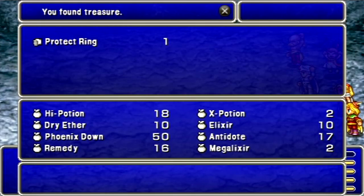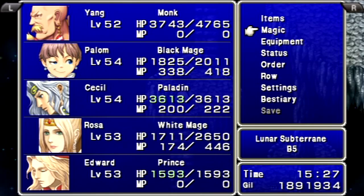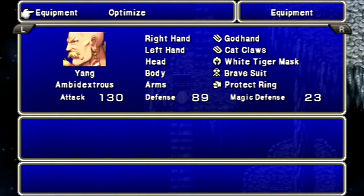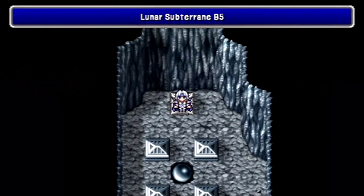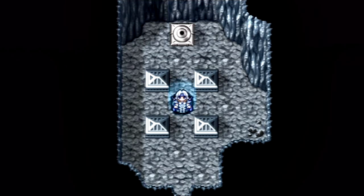That was just another battle with a Behemoth, and for defeating him we get another Protect Ring. I want to give that one to Yang — I like giving them to my frontline characters because they could use all the defensive help they can get. Rosa in the back row, not so worried about. Looks like we finally made it — but can we defeat Bahamut's evil twin? How about Death itself? Find out next time on Let's Play Final Fantasy IV. This is H.G. Bailey signing off — have a good day!